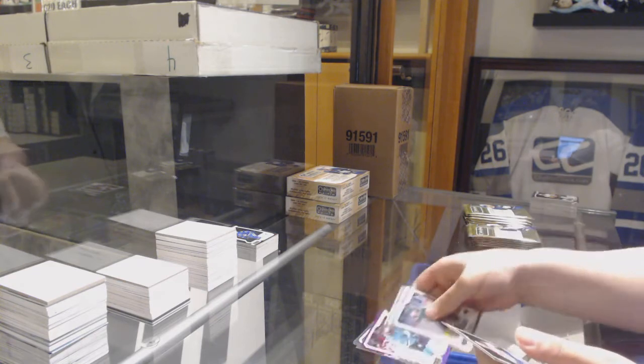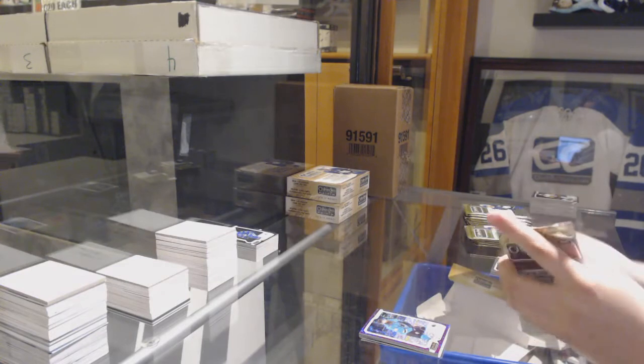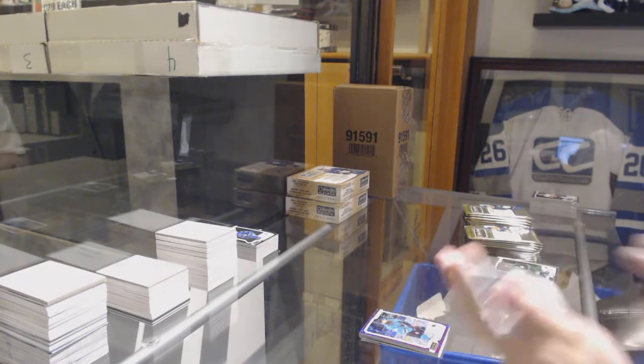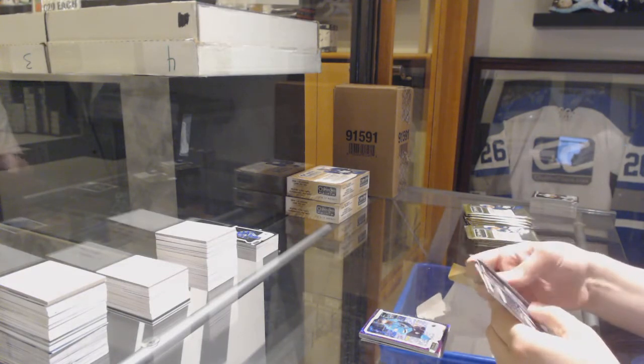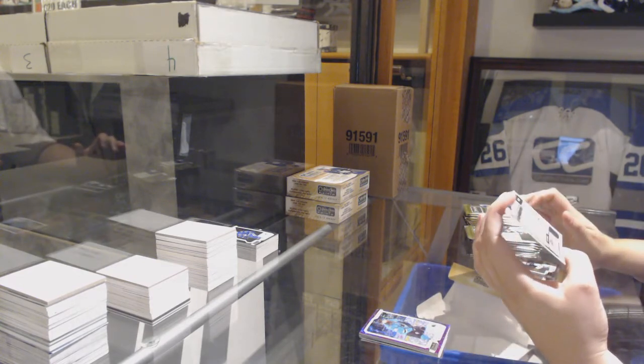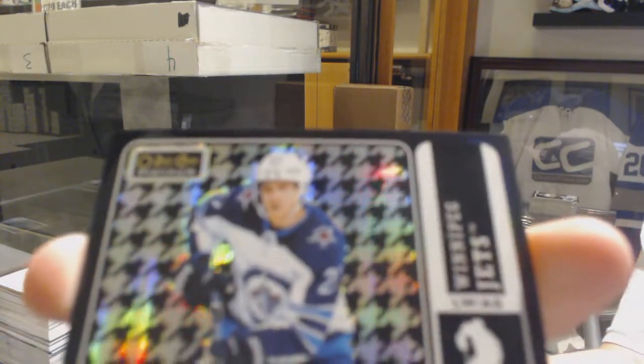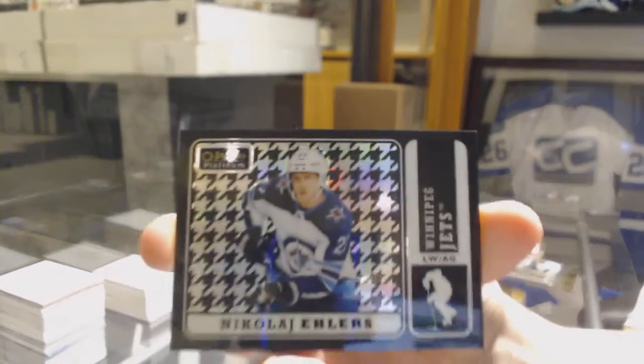Violet Pixels for the Sharks Brent Burns. We've got a Black Rainbow numbered to 25 for the Winnipeg Jets Nikolai Ehlers.